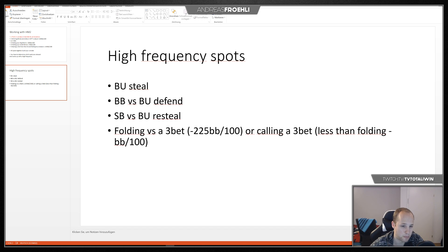Big blind versus button defend is also very relevant because it happens often. Same for small blind versus button. Those blind dynamics are really important and determine a huge chunk of your win rate. Folding versus a three-bet at minus 225 bb per hundred, or calling a three-bet, is also a very important situation — it's often going to be close, and you need to determine whether to fold or whether your opponent priced you out with his strong range.